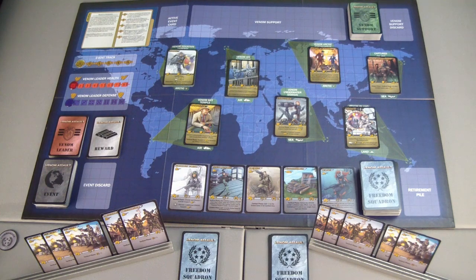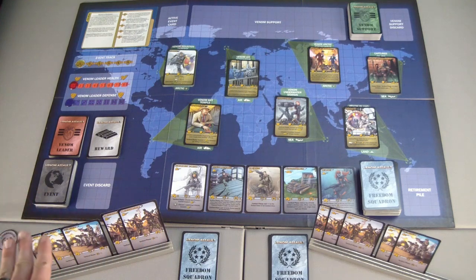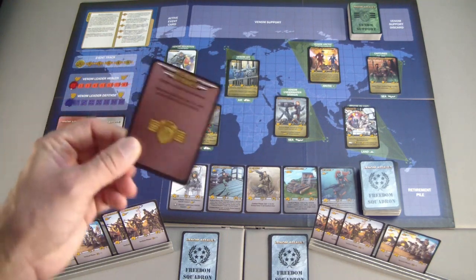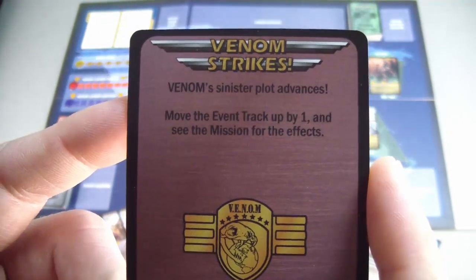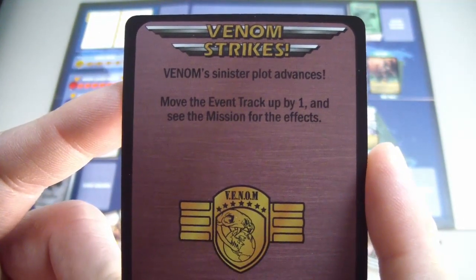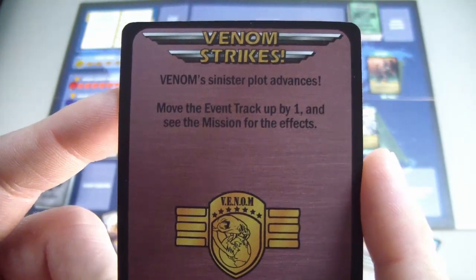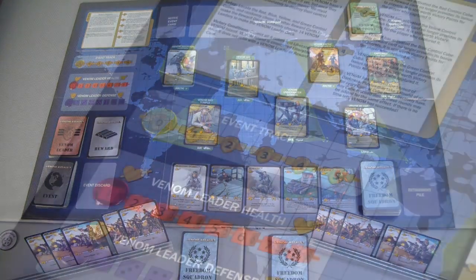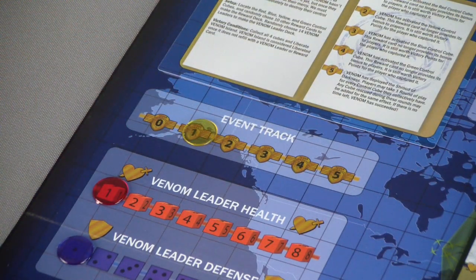We'll begin with the event phase, and this only occurs on the commander's turn. Our commander is the player here on the left, so we will draw an event and read it. Venom Strikes — we move the event track up by one and see the mission for the effects. That is a rough start. Move our event track one forward and check for any effects.